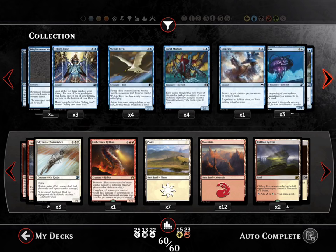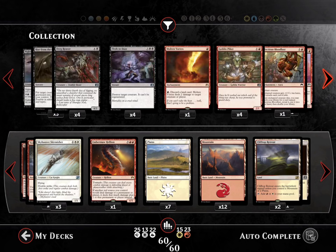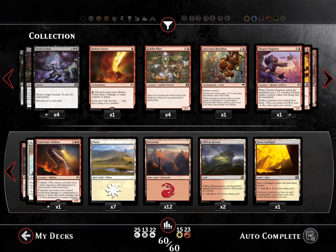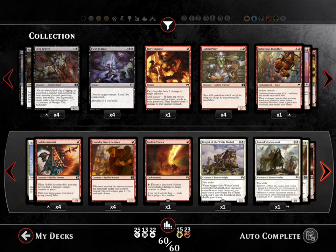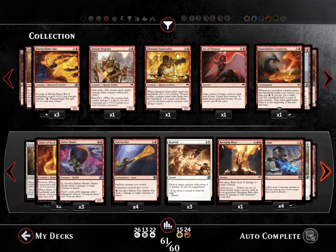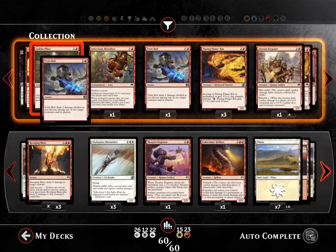We are red — let's go to red and see what we have in red. I want to take out Twin Bolts; Twin Bolts are not very good. Molten Vertex — that's an interesting card, it's seeing some play right now. I have one gate and 19-20 lands. I'll put in this card and get rid of Impulse — Impulse is not good in this deck. I really don't want to play Twin Bolts; they're very bad.